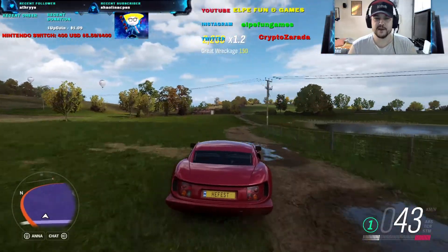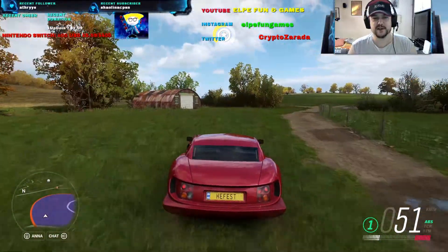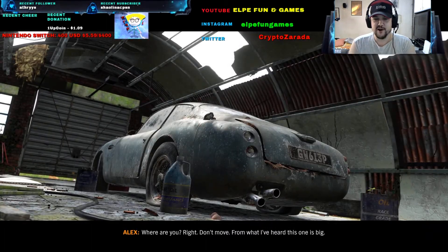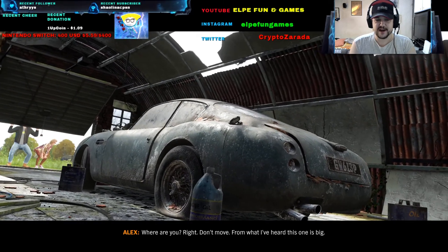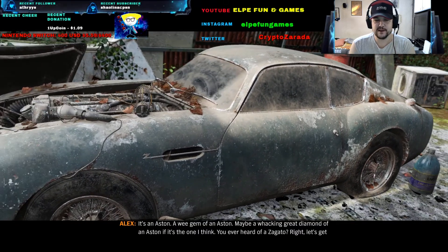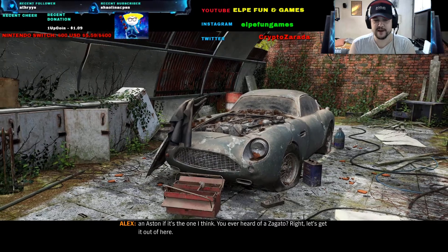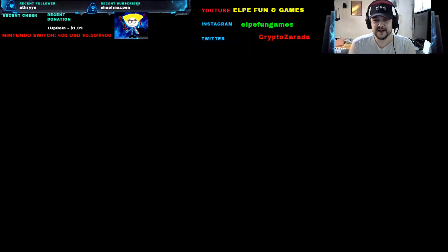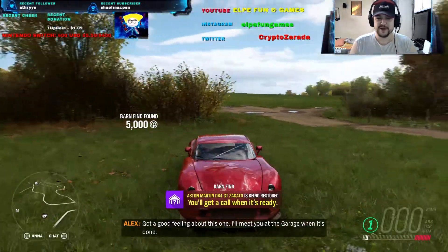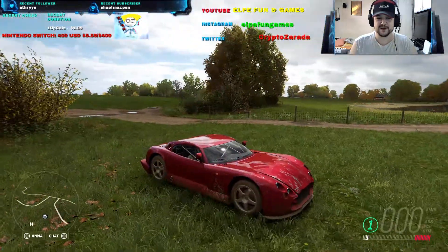Oh my god — am I seeing it? Is this a barn, my friends? Oh my god, is this a barn? I think it is! Oh my god, baby, yeah baby, fucking incredible! Oh my god, another classic car! What is this? Oh my god — Aston Martin, baby! Such a great classic, baby. Oh my god, I love it! I did damage my car pretty much, but never mind, my friends. This Cerbera Speed 12 is fucking awesome, and we found an Aston Martin classic car, baby!